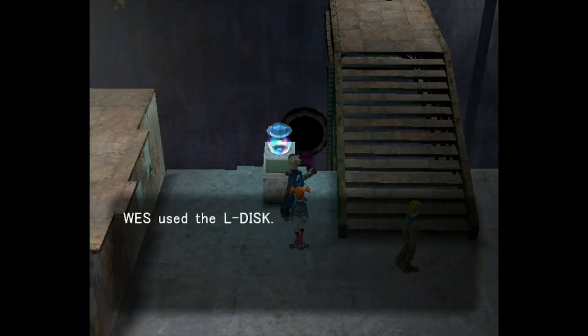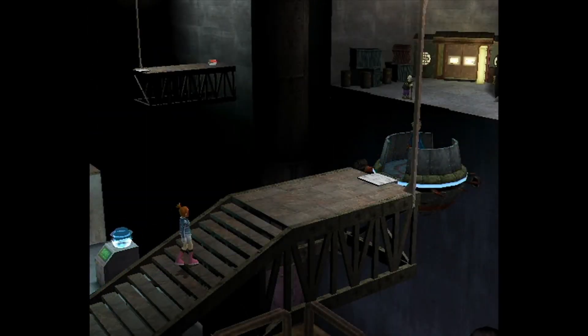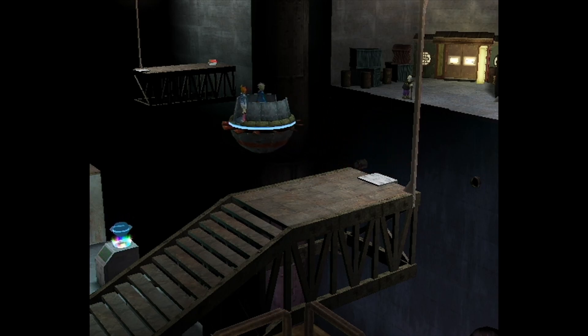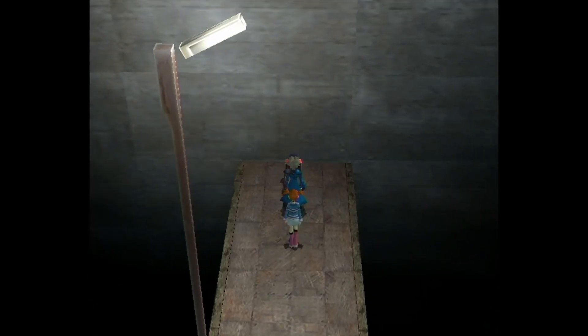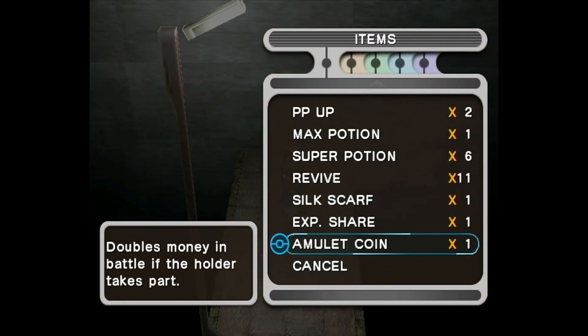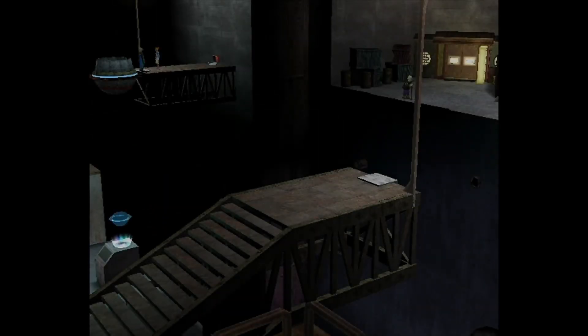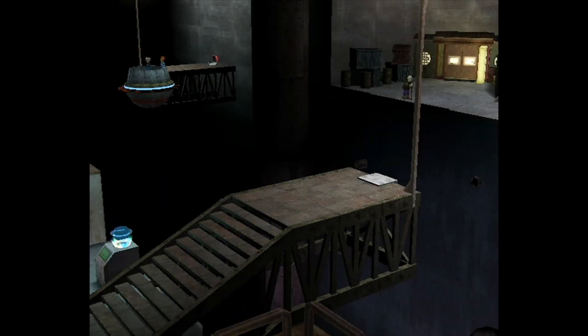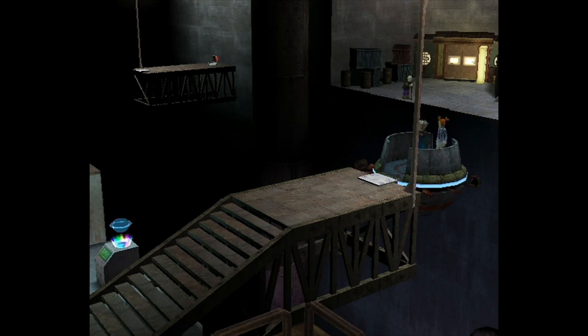Let's go left and get that treasure chest we've seen since the beginning of our Under expedition. We got the Amulet Coin. Short episode, but the next episode is gonna be fun — it's post-commentary again but you will see it. Amulet Coin doubles the money in battle if the holder takes part in it, so we get double the money. This is a really good way to grind up money in the game.